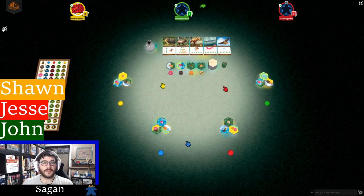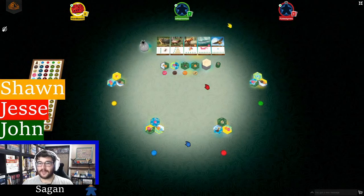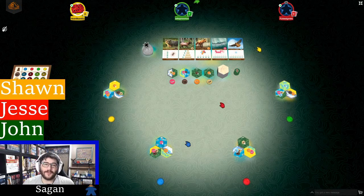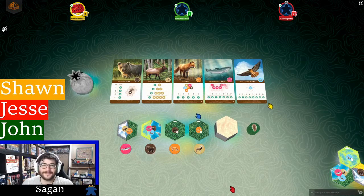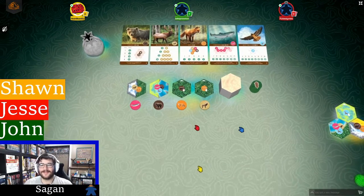The last person to see any of the featured wildlife in real life goes first. Since none of the players have been to the Pacific Northwest recently, Sean goes first. He just got back from Cascadia — from Seattle — so he leads off.